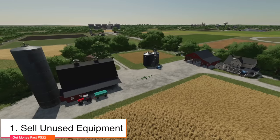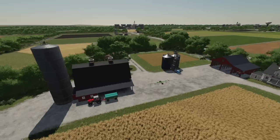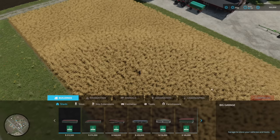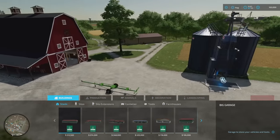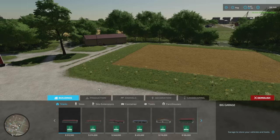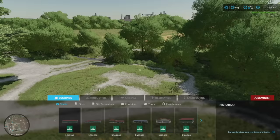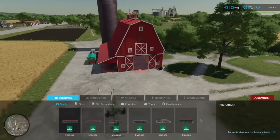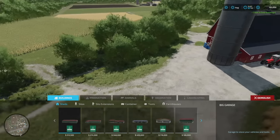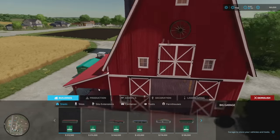First is selling unused equipment and buildings. For example, on the American map we've got all these buildings around here you may not want. It's actually really easy to get rid of these — just go into your landscaping function. If you don't want this silo here, just click demolish, and there is an extra 58 grand right there. There's also a water point right here — that's 1,500 bucks just for that.